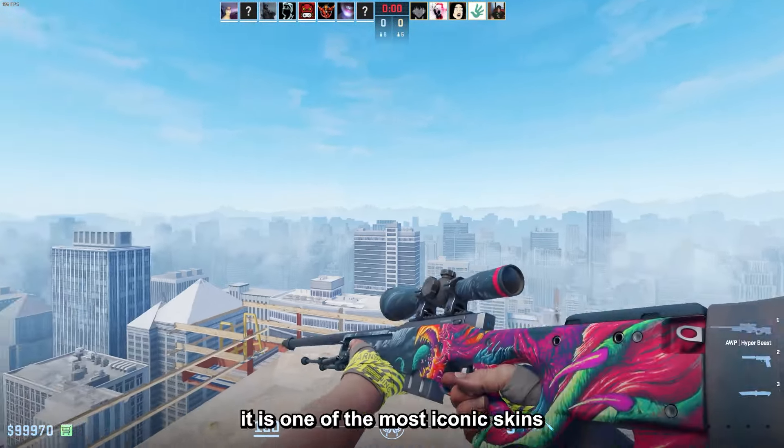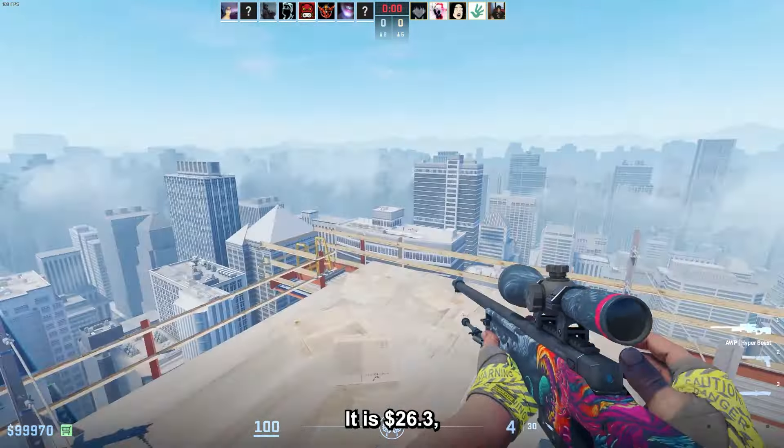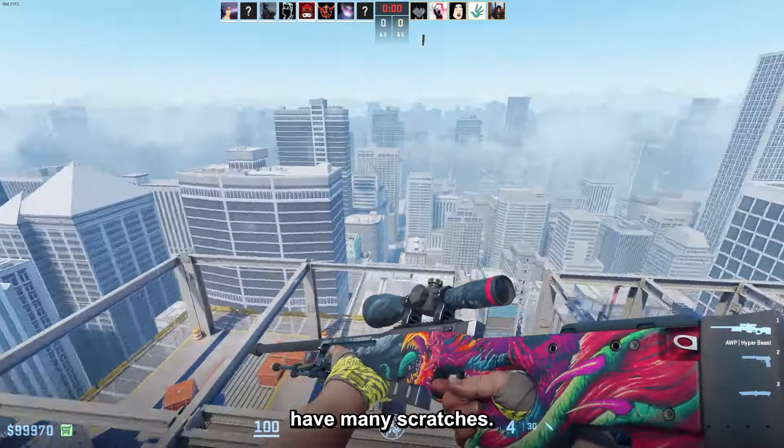The AWP Hyperbeast Field Tested is one of the most iconic skins in the entire game. It is $26.3, but make sure you get it with under 0.23 float so that it doesn't have many scratches.